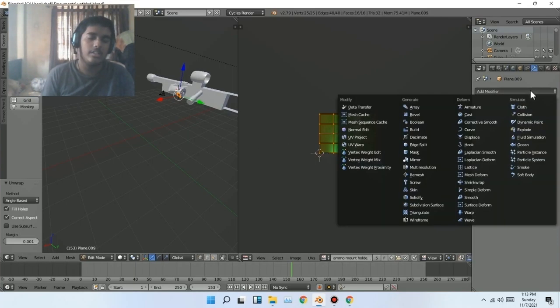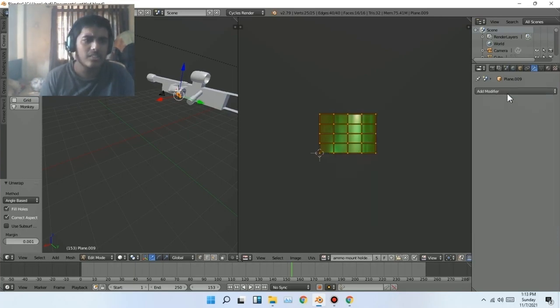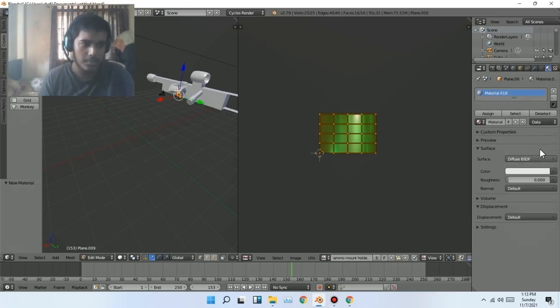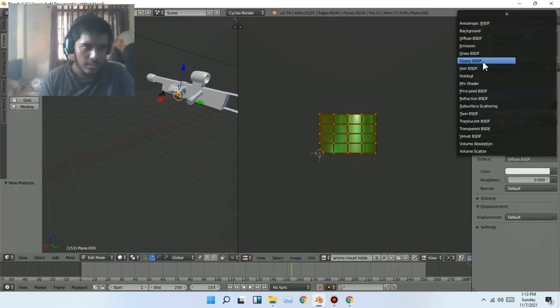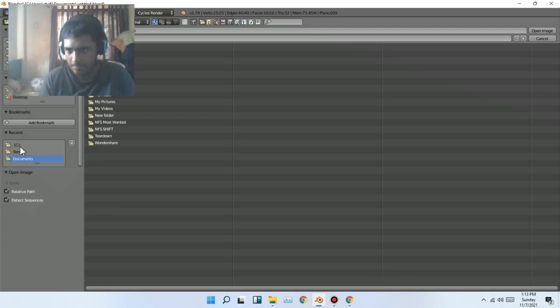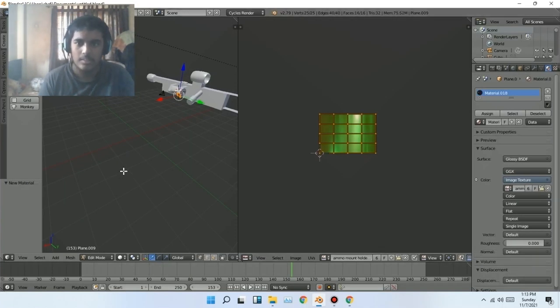Then quickly go to the UV Image Editor, go to the texture. We're going to add a new material — open Glossy, then go to Image Texture, click Open, go to the file you want, and select the texture. Adjust the brightness — that looks a lot better as you can see with the material there.